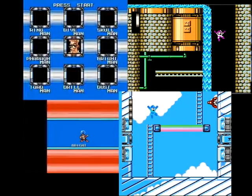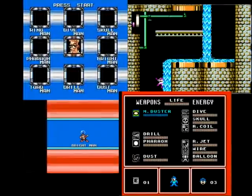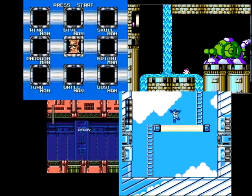In the top right, we've got Neo. In the bottom right, we've got Joe. In the bottom left, we've got Matt. And we have a special announcement from Joe before proceeding.